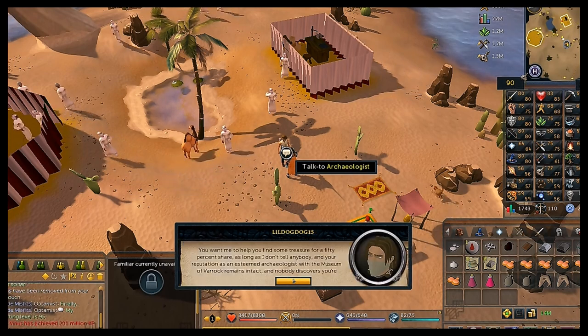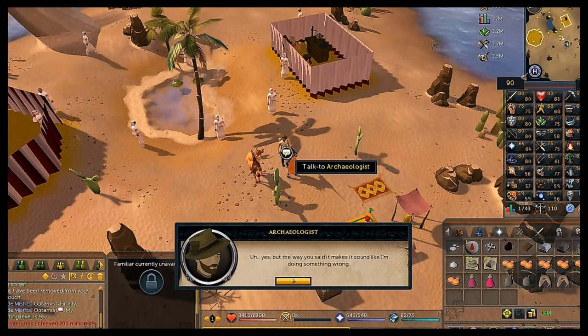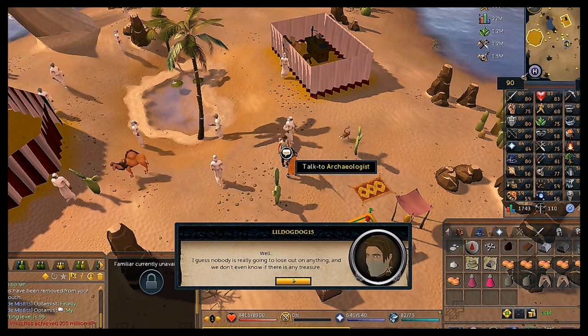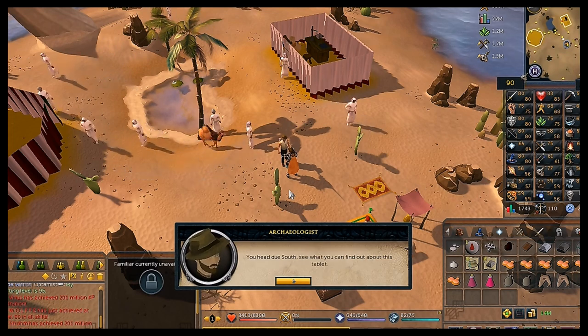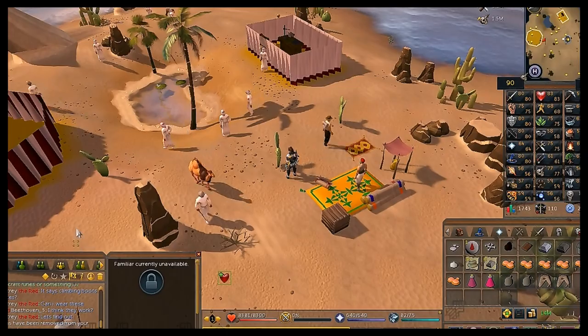Your character haggles a bit — choose the first chat option to help him. He'll tell you to head to the abandoned camp to the south to find what you can while he keeps looking around. This is where it's important you don't have any Zamorak or Saradomin gear. Go to the bar in the Bandit Camp.